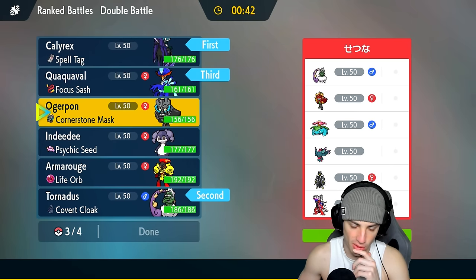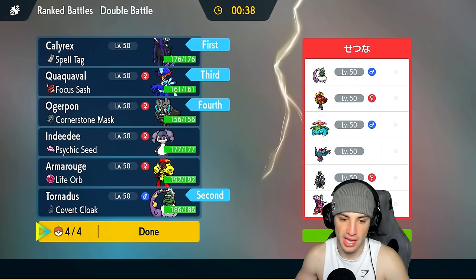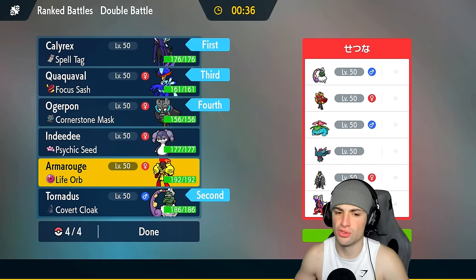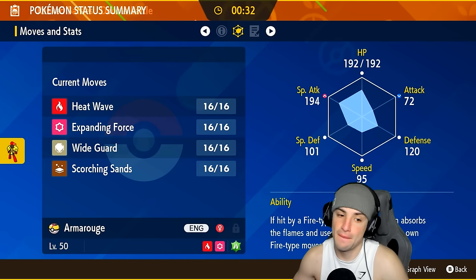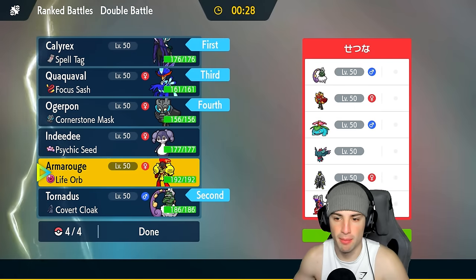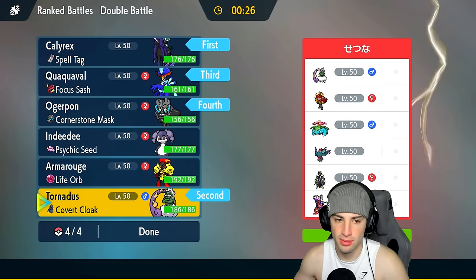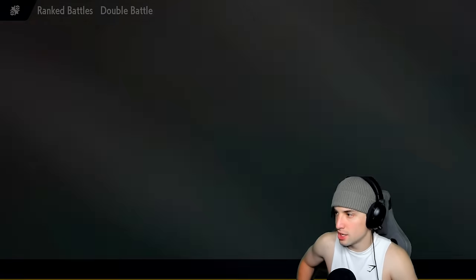Looking at this, we might want to go Ogerpon. Indeedee could be good for support, but having an extra attacker in the back end is gonna be great. Unless Armarouge has Trick Room — you do have Wyrmspan though. I'd love to pop a Trick Room, but I kind of like the Cornerstone Ogerpon here. Plus if we get Tailwind set up, we can outspeed them and do big-time damage.